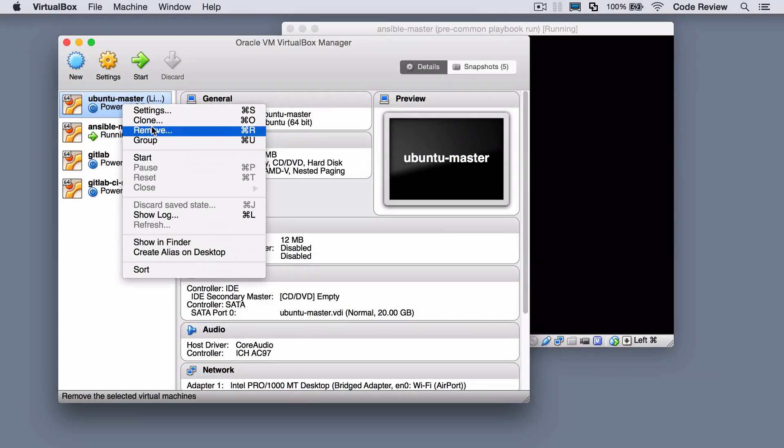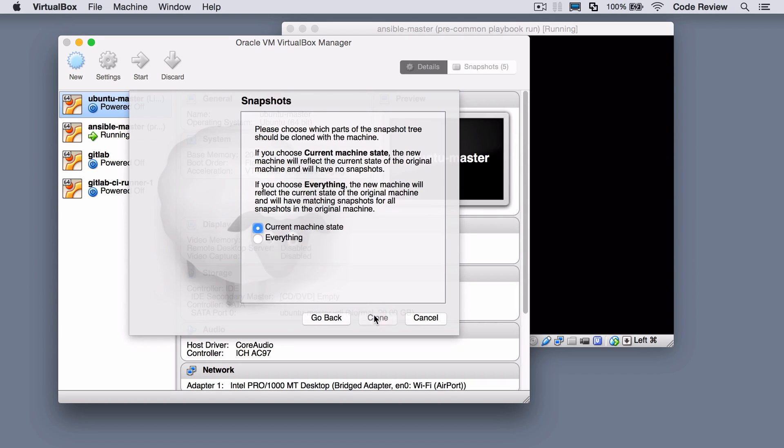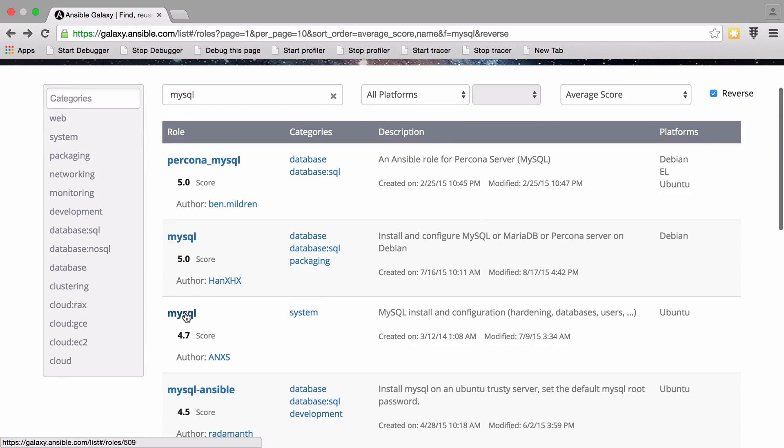Hi, this is Chris from codereviewvideos.com. In this video we're going to create a MySQL server — literally build it from nothing using everything we've learned so far. We're going to clone off the Ubuntu master image, fire it up, and then use an Ansible Galaxy role to install MySQL.